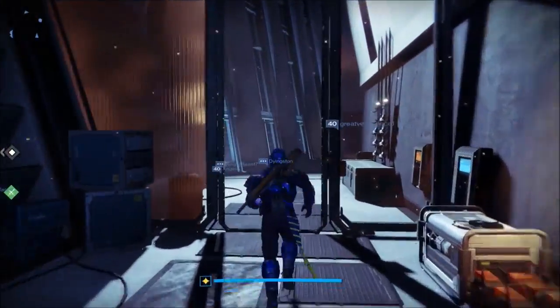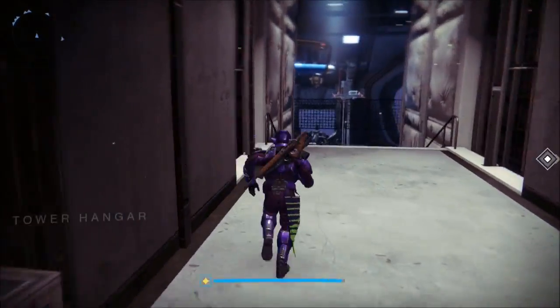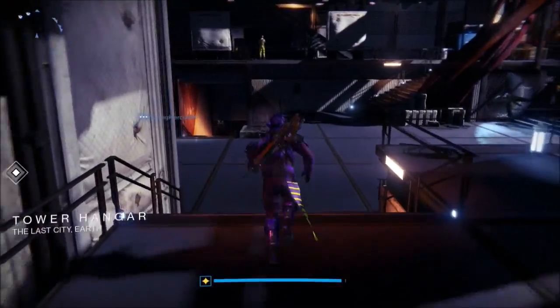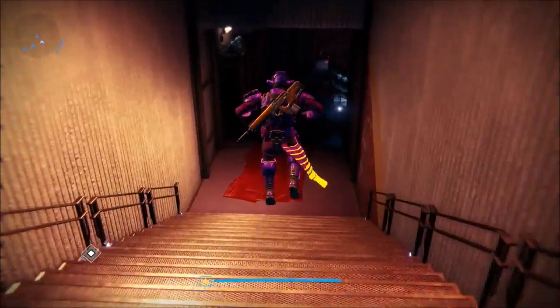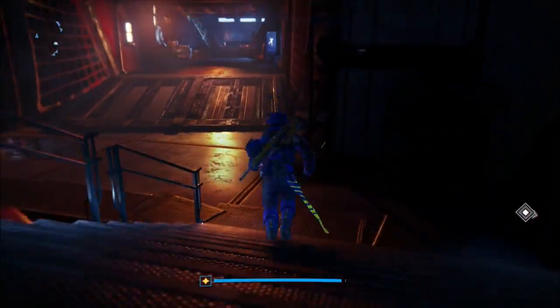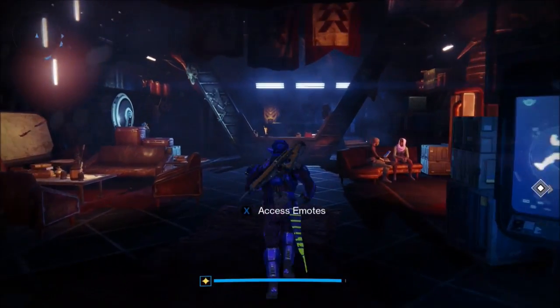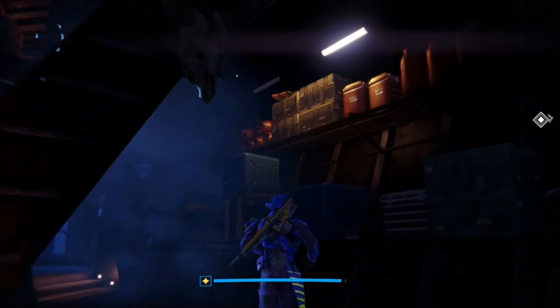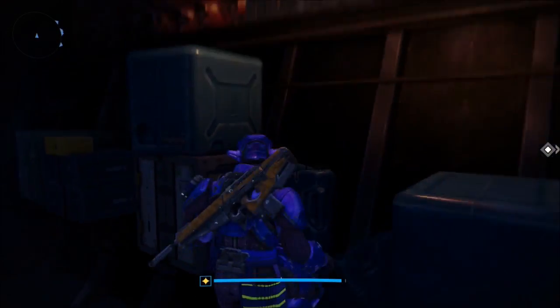To get it, you've got to head over to the tower and go right as soon as you spawn into the hangar area with all the ships. Head down basically as many stairs as you can find — the farther down you go the better. Once you get inside this ship, you'll see the emotes thing right there, and if you go just a little bit past it you'll see all these crates, and at the top of the crates you can actually see the broomstick.